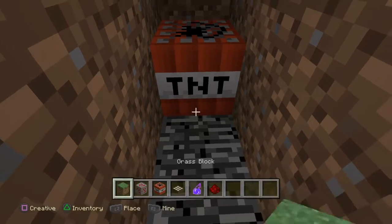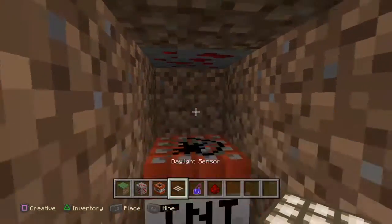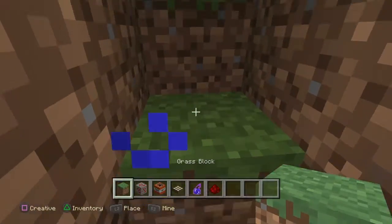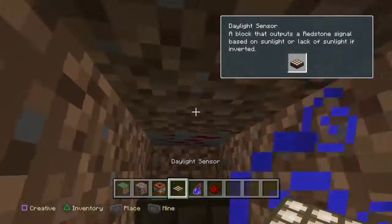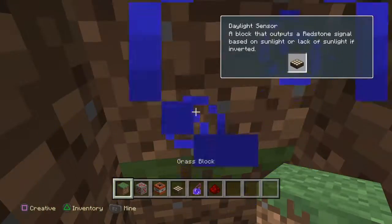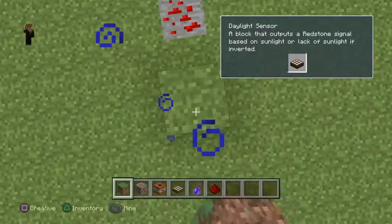If you have it, use night vision, because sometimes you'll be able to see it here. Unless you can bring a torch down here, you can do that — I'm just too lazy. Put one grass block above you so you don't trip the daylight sensor, and then cover this up.